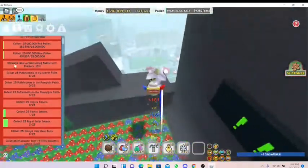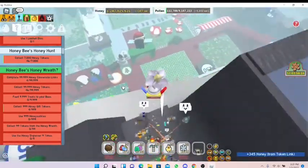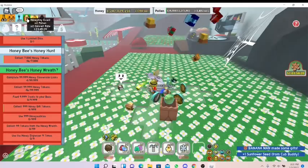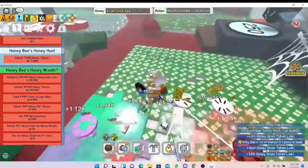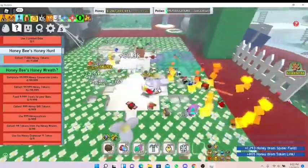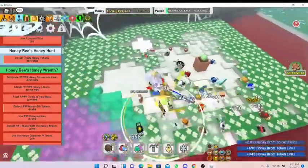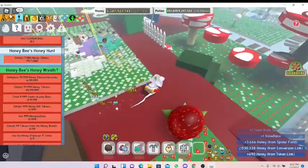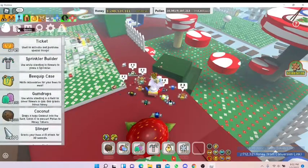I just received all the quests and they look pretty hard. The Honey Bee's honey wreath quest looks really hard because we basically have to do 100,000 honey conversion links - that's gonna take some time. The honey tokens will take some time, and the other hard part is the honey gift tokens and using 999 honeysuckles, which takes a really long time because they only work once your bags get full and they're on a 30 second cooldown.